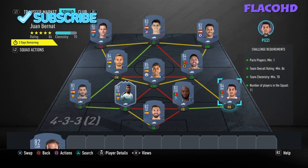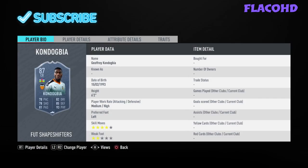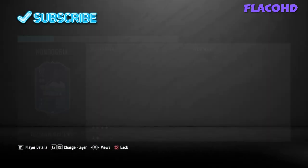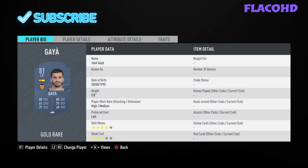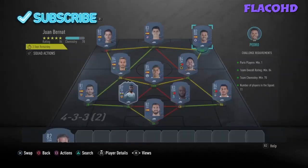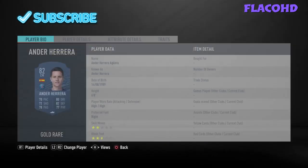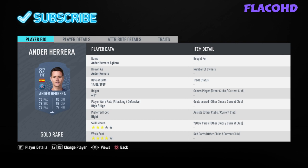In goal you have Pashirko, right back with Pizzi, right centre back with Daniel Pereira, left centre back with Condogbia which is a shapeshifter, left back with Gaia, left centre mid we have Canales, CDM with Wadry, right centre mid with John Moutinho, and our right winger is Pedro.